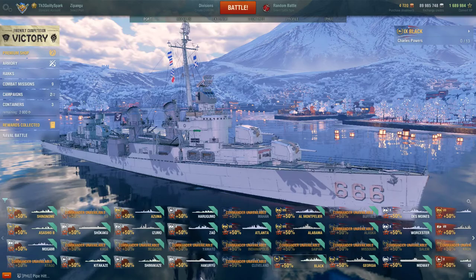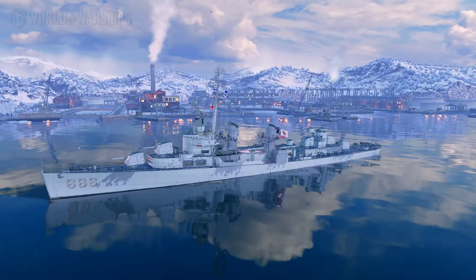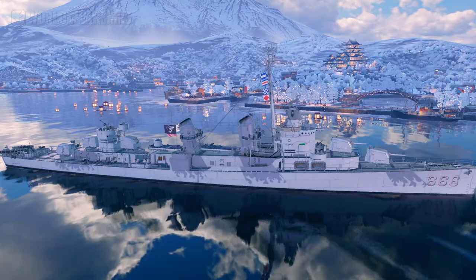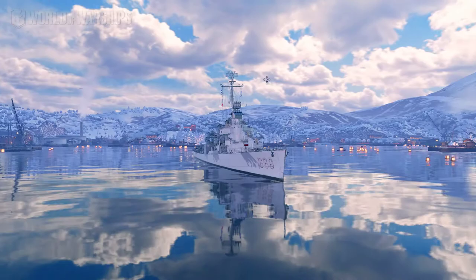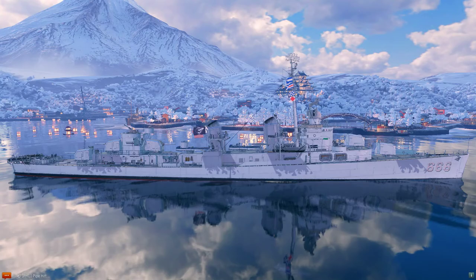Welcome. Today we're looking at something a little different - the USS Black, the tier 9 reward ship, formerly a ranked season reward and now available in the armory for steel. With the upcoming coupon, I've confirmed I'll have enough steel for both the Brugone and the Black, so I went ahead and got the Black.